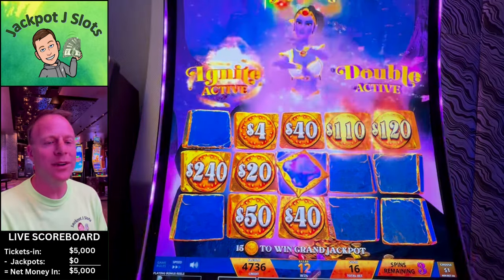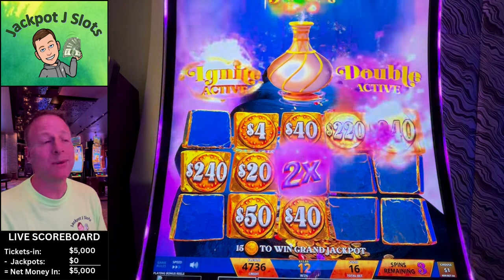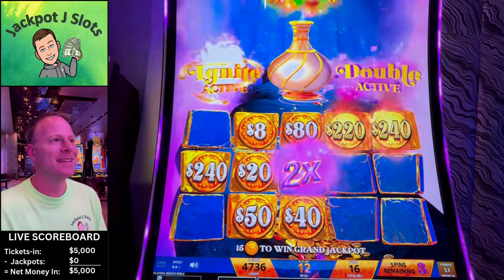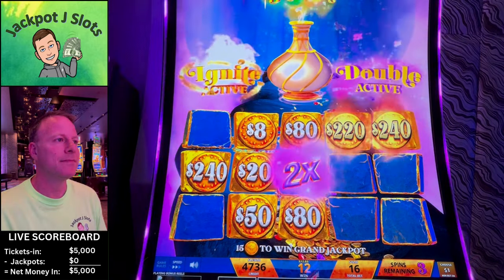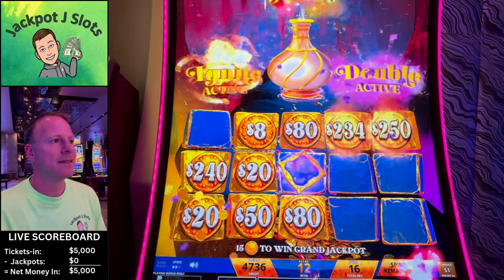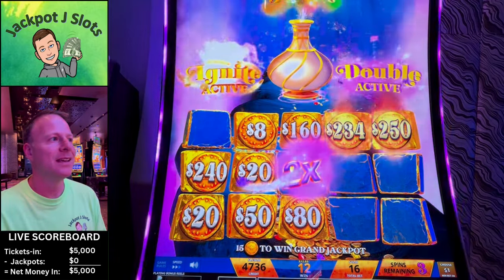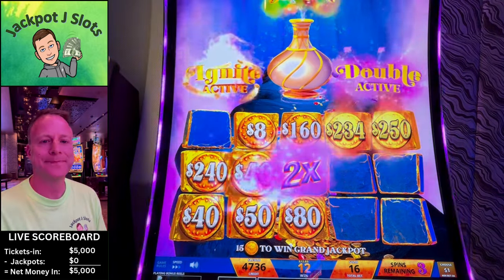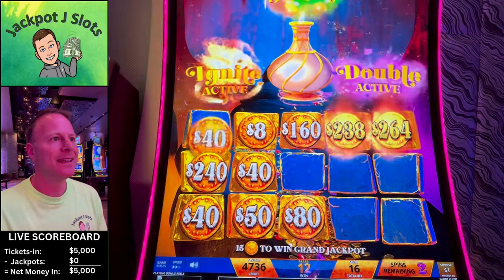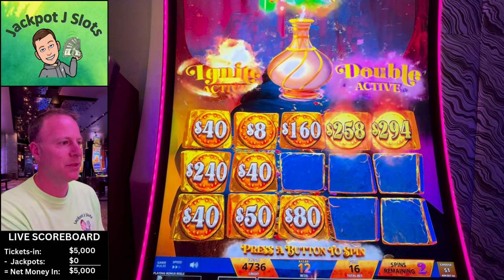Hit the 240 twice. Not bad, keep going that way. Not a bad double round — come on, let's really ignite this thing. Hit any of those 240s, 250s — oh come on, all around it. Another 40 bucks, we're in the neighborhood of a jackpot here. One more good ignite would do it.